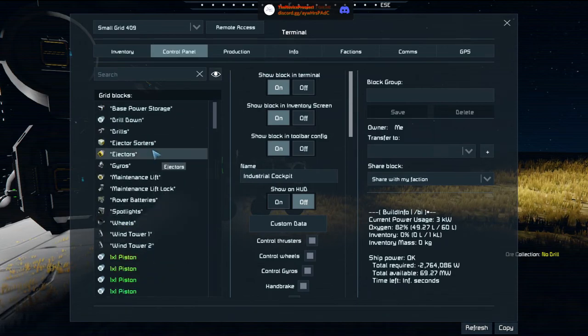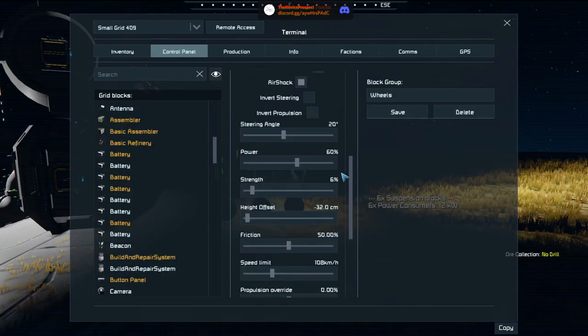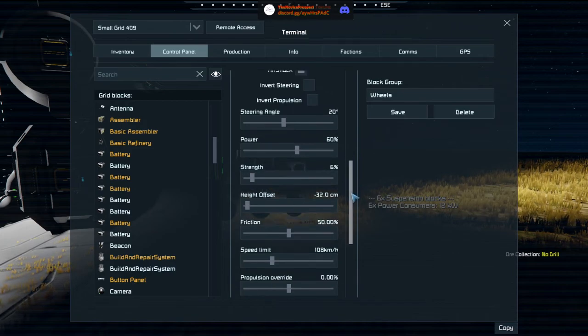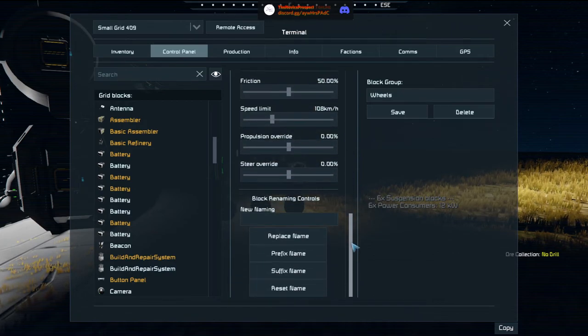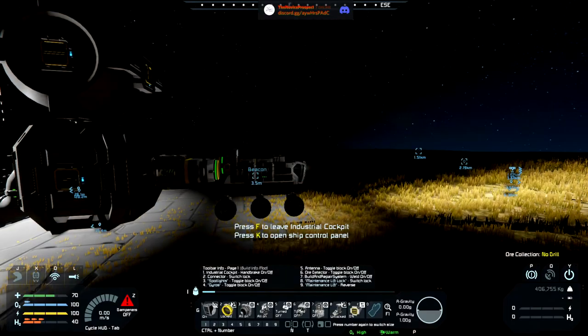Thanks Tarsus — there's another thing we can do. In the wheels group we can tell it the strength — let's bump this up so it can deal with a load better. I probably should have done this to start with, considering how much material we've put into the thing.